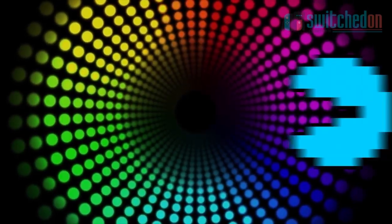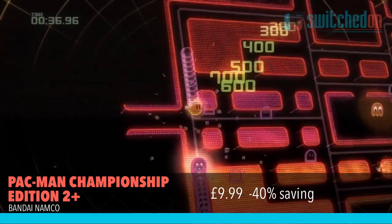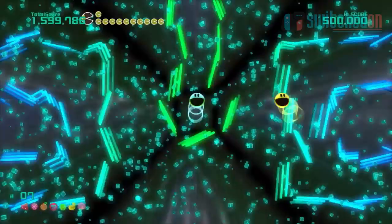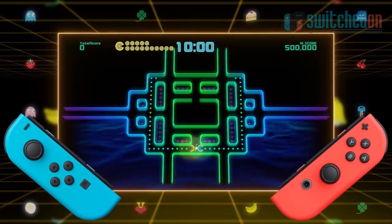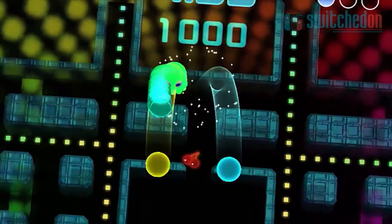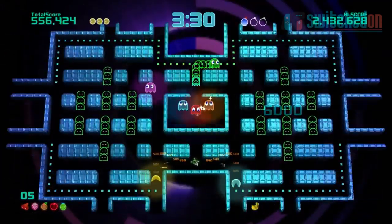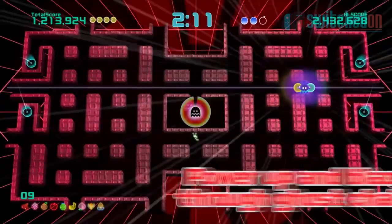A new twist on an old classic next and that's Pac-Man Championship Edition 2+, which is almost half price at £7.99. 35 years old and still going strong, Pac-Man is a class game and the modern Championship editions are brilliant updates. This port to the Switch sees an all-new local co-op mode which can even be played with the AI instead of a buddy on the couch. Bonkers gameplay and just quite brilliant for quick bite-sized chunks of arcade action.